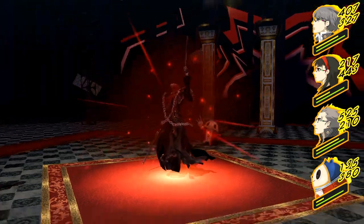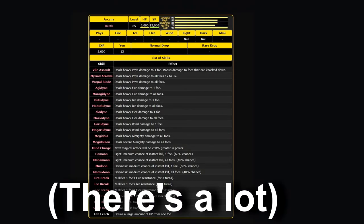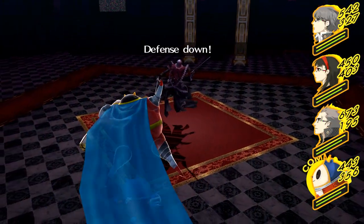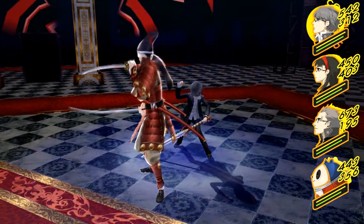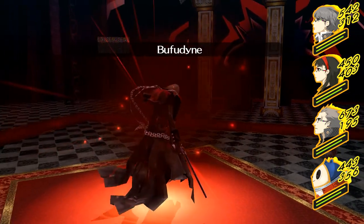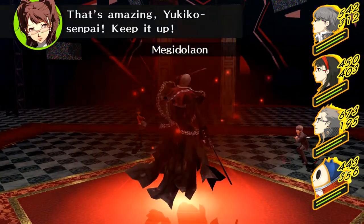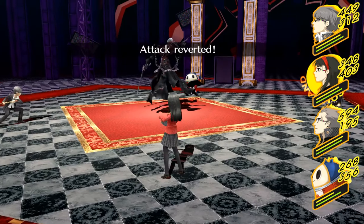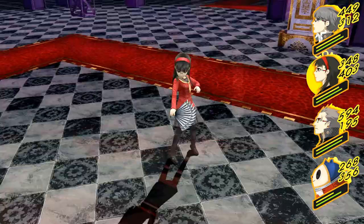As for the fight itself, apart from using instakill moves frequently, the Reaper can use Agidyne, Maragidyne, and their Ice, Electric, and Wind equivalents, Mind Charge, Megidolaon, physical skills like Vile Assault and Myriad Arrows, and all the Break skills. In my experience, he never follows up a Break skill by using that element against you — not sure why. He can also use Life and Spirit Drain, but they aren't a big deal. The ones you really have to worry about are anything after Mind Charge, Megidolaon, Myriad Arrows, elemental moves targeting a weakness, and of course Hamaon and Mamudoon. Just keep healing, buffing, and debuffing when necessary, and abuse Mind Charge and Power Charge wherever possible to deal more damage.